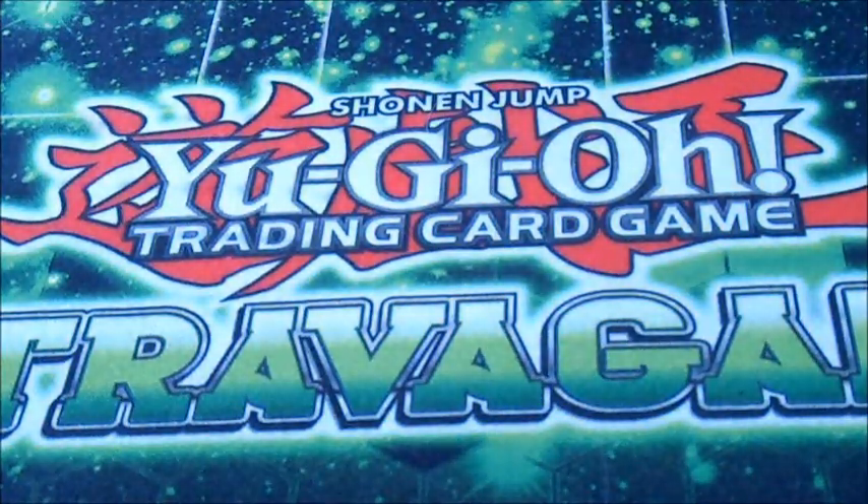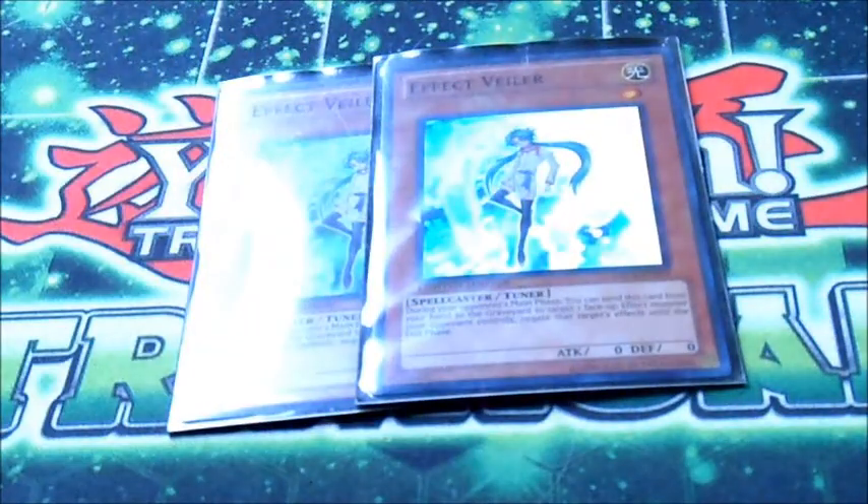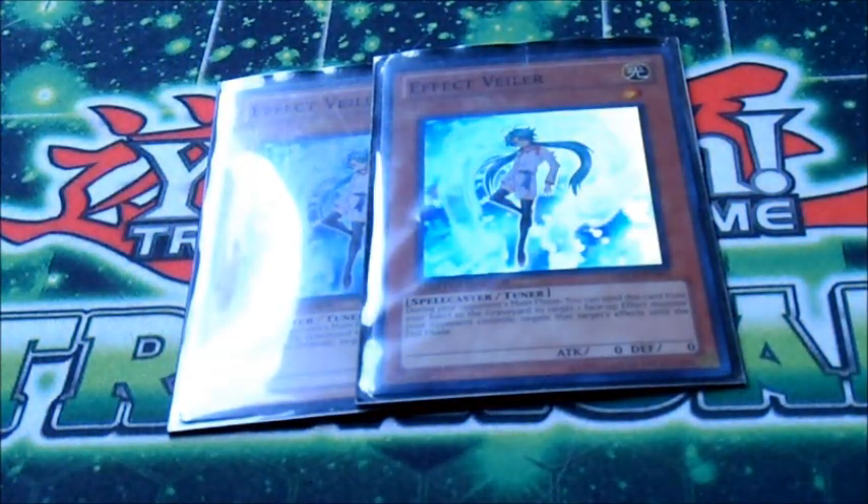We only run 2 Gardna because, again, Gardna's just too cloggy to run at 3. 2 Effect Veiler. Effect Veiler's really good at stopping monster effects, and she's a Light, so we use her.